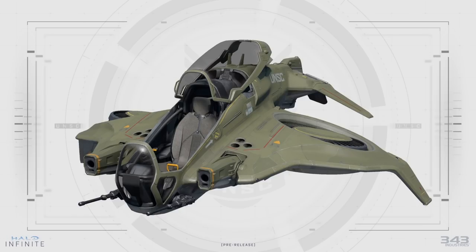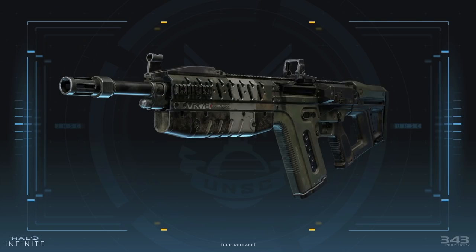We also have the Wasp, which I wasn't a big fan of in Halo 5, but maybe some tweaks can make it really fun to use. Next we have a really high-res close-up look at the VK78 Commando, and this weapon just looks so much better than what we saw at the reveal — it looks like a weapon that was used and picked up and utilized in war. It looks awesome, I love this design.